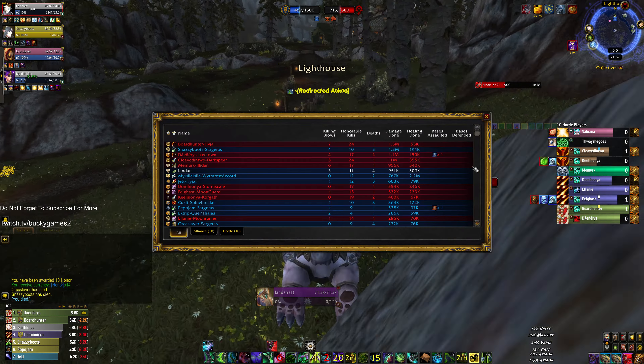Oh god, here comes the OP monk — but we're just gonna help kill the hunter. He's gonna interrupt us on that. That's gonna result in him dying. It looks like our whole team's starting to respawn and come back. I had the AOE stun lined up but he got his AOE stun off first. Do the charge, hit the interrupt — this will be his death. This one's gonna die next.